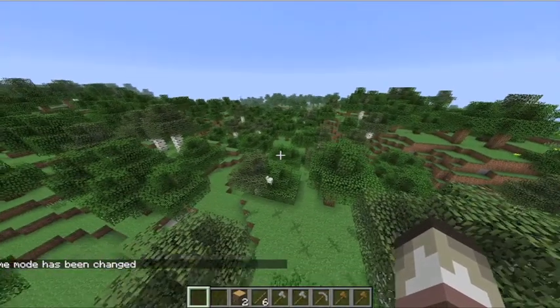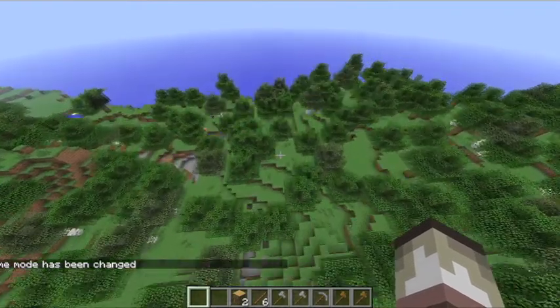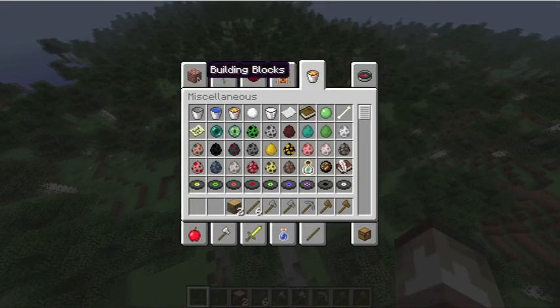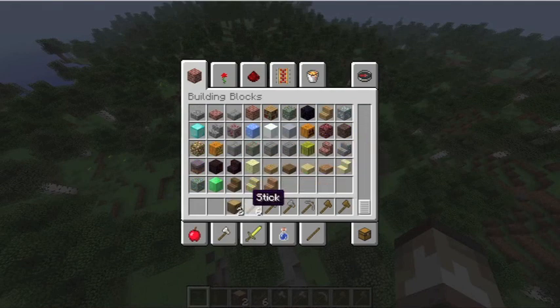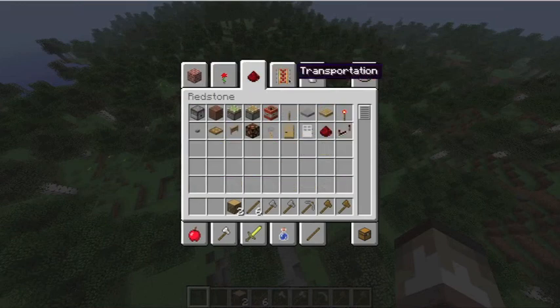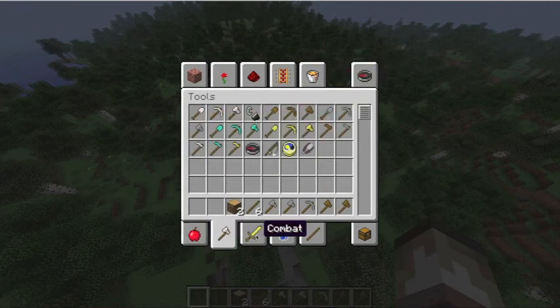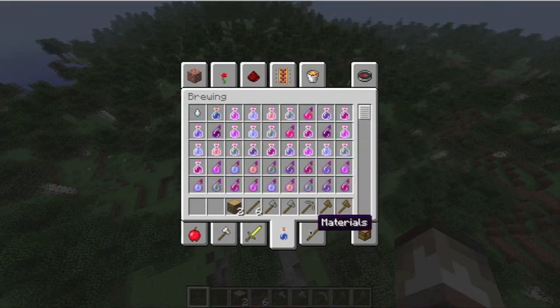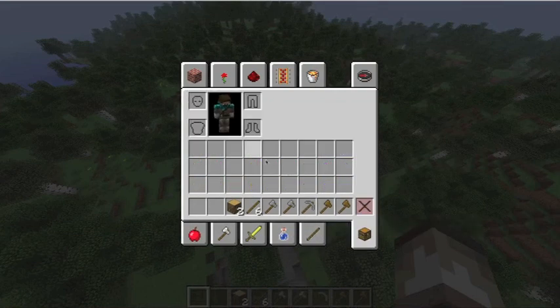Now I'm in creative. Creative has changed a lot and I think it's a lot better. As you can see, it's all in order — we've got building blocks, decoration blocks, redstone, transportation, miscellaneous, food, tools, combat, brewing, and materials. That wasn't in the last creative, so that's a really big change. And this is my survival inventory — if I wanted to put armor on in creative mode, I could put it on here. I can also destroy items like that.